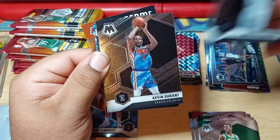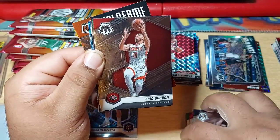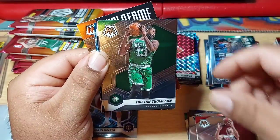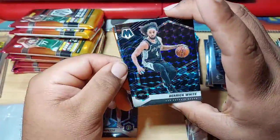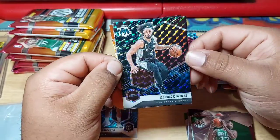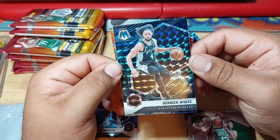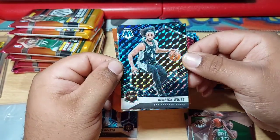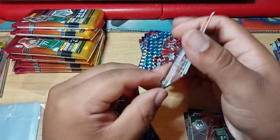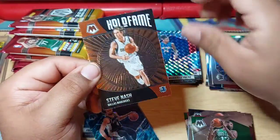We got Zion, Kevin Durant, Eric Gordon, Christian Thompson. Nico Mannion for the rookie. Oh, we got two Genesis! Now we're gonna sell these boxes — but again not a rookie and not a famous name: Derek White. Two Genesis — look at that guys! Our blue fluorescent, Markelle Fultz, and Steve Nash for the Hall of Fame.